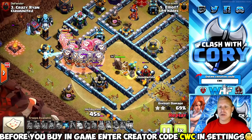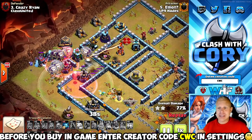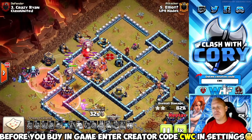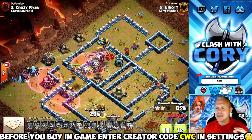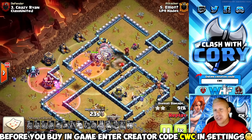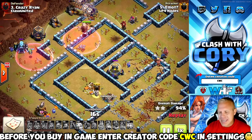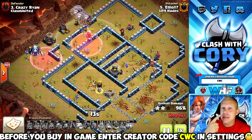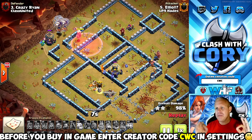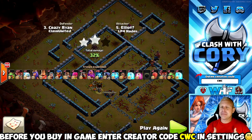Depending on the base, you might not need any wall breakers if it has open wall pieces, or you might need super wall breakers for value. You might need to add a golem or ice golem for your Super Witch, or adjust the number of hounds and minions. When you take that time before the friendly challenge to customize your army, you'll have a lot more success even with more complicated attack strategies. When you have more success in FCs, that's how you become comfortable using those strategies in war. Practice a lot, get comfortable with all attack strategies, and once you master the complicated ones you're on your way to becoming a top-tier attacker.